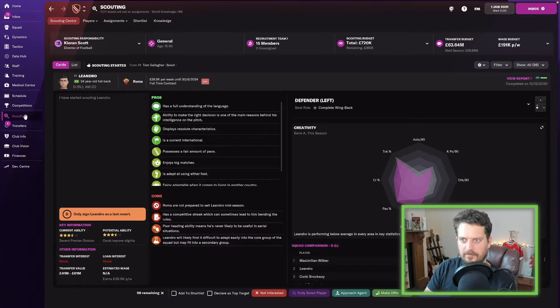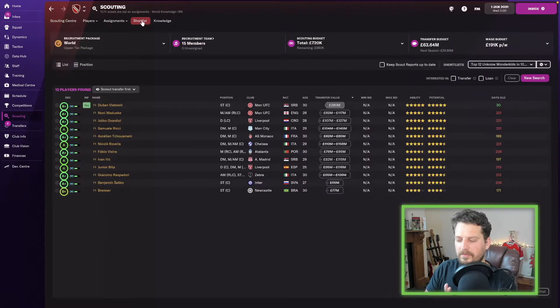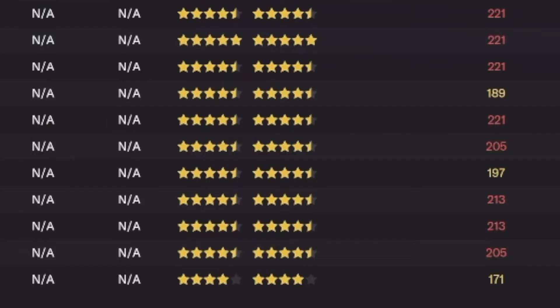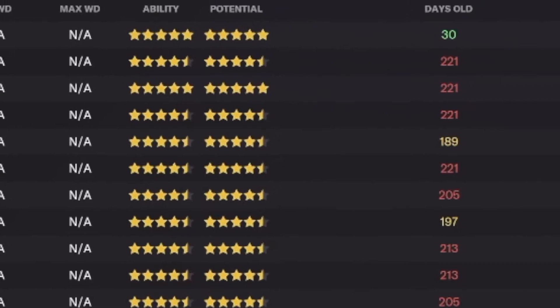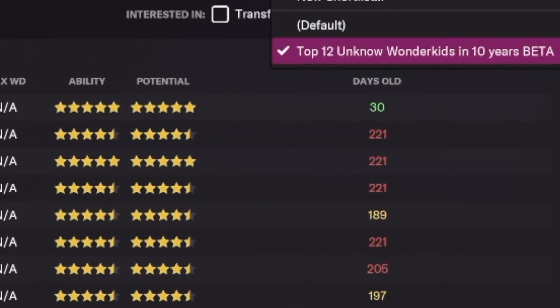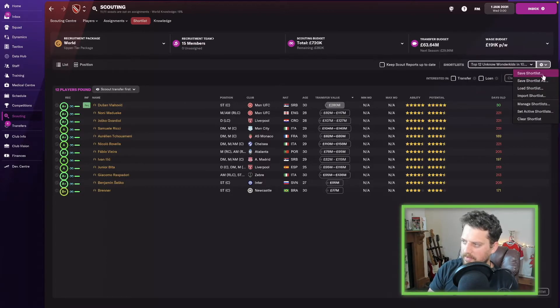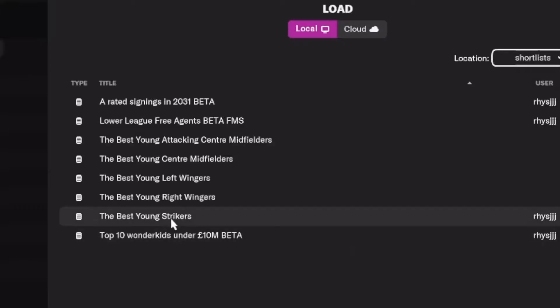Here we are in the future — the year is 2031, date is 1st of January. I'll go into my shortlists and load the shortlist, which is called 'Top 12 Unknown Wonderkids.' If you want to download any of the shortlists we use for these videos, consider supporting us on Patreon — all shortlists are available to patrons.